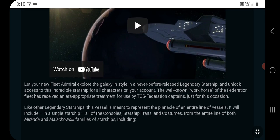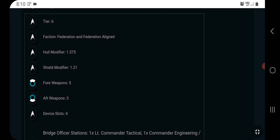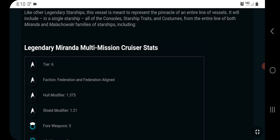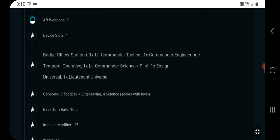It's going to be $60 on sale, $120 normal price — pretty much the exact same as all the other single ship legendary bundles. It is a tier 6 ship with a hull modifier of 1.375 and shield modifier of 1.21, which is pretty good. It is a multi-mission cruiser, the same category as the Clark — like the old flight deck cruisers but not full carriers. It has a 5/3 weapon layout, which is pretty good, and four device slots. Bridge officer seating includes a Lieutenant Commander Tactical and a Commander Engineering.